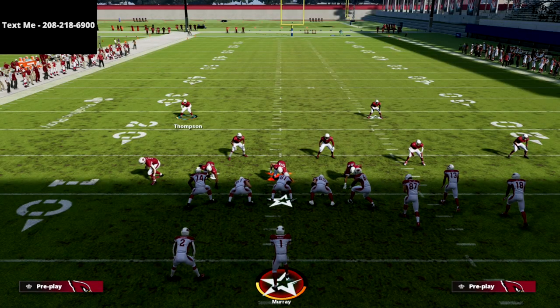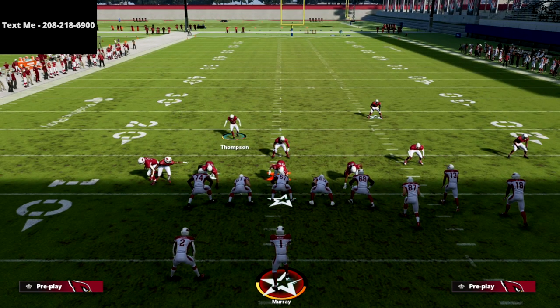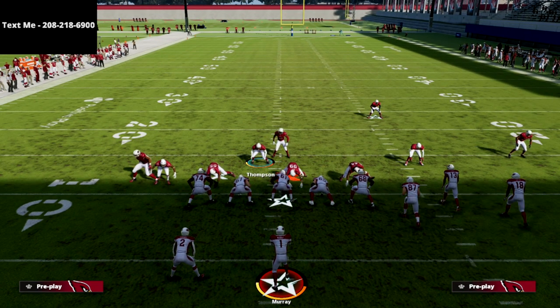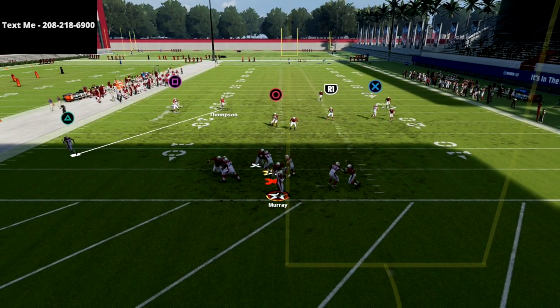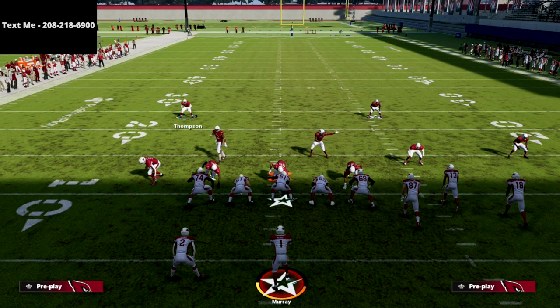Another thing I really like: you can shift your linebackers to the right, leave your line of scrimmage as it was, and then simply crash your defensive line to the left. That creates this blitz angle and a little more of a balanced front — maybe more helpful against the run. However, as you'll see, we don't get the pressure as consistently going this direction, so just be aware of that.